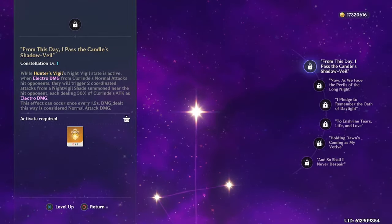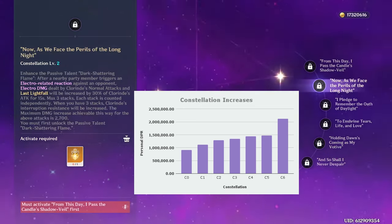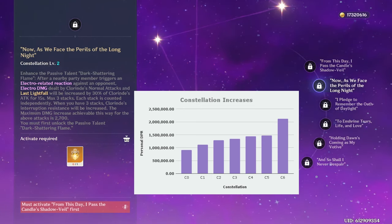For Clorant's constellations, she has very strong early constellations. C1 provides a coordinated attack that hits 3 times every 1.2 seconds during Clorant's damage window, so 6 times total. The C1 hits for 30% of Clorant's attack, but it is considered normal attack damage, so it gets the extra 60% attack scaling from Clorant's passive on all 3 hits each time, also getting an Aggravate each time. This is a massive 20–30% damage increase depending on the team, making it her second strongest constellation overall. C2 changes her passive from 60% attack to 90%, which is a very nice 19% damage increase.